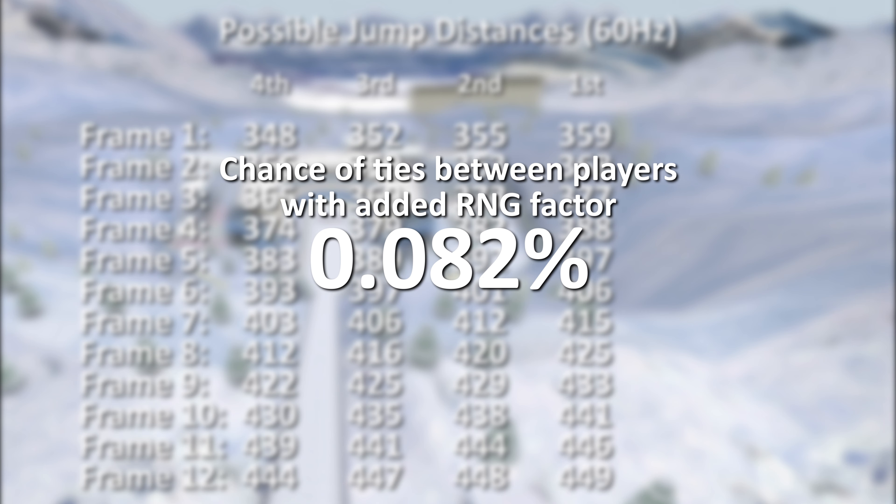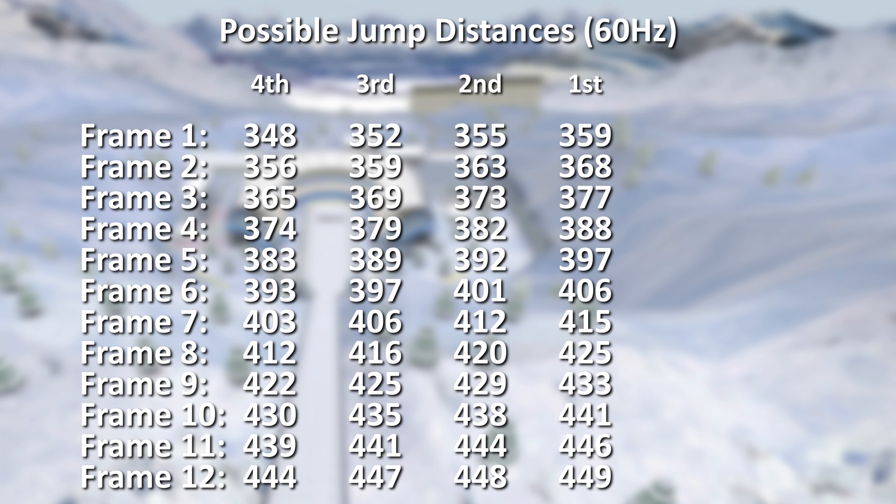Given the low number of moments that it's possible to jump in the minigame, it's likely that this factor was introduced in order to reduce the likelihood of draws between players. As a result, there are actually 40 unique distances that can be achieved in Jumbo Jump, though only 12 can be achieved in any given game. While it is still possible for two players with differing privilege to tie in situations where they jump from the ramp at different points, the phenomenon is overall far less likely to occur.